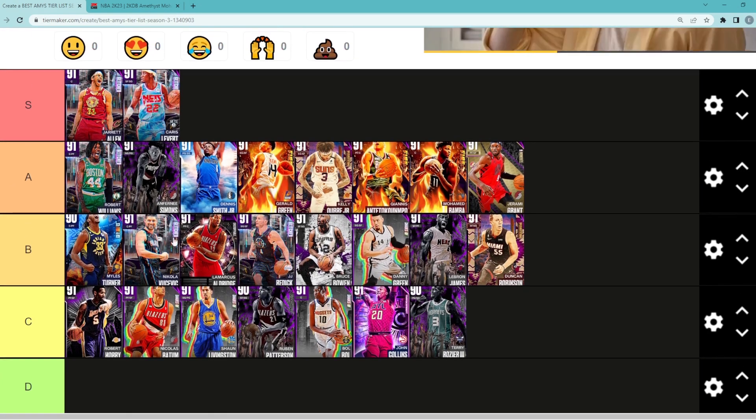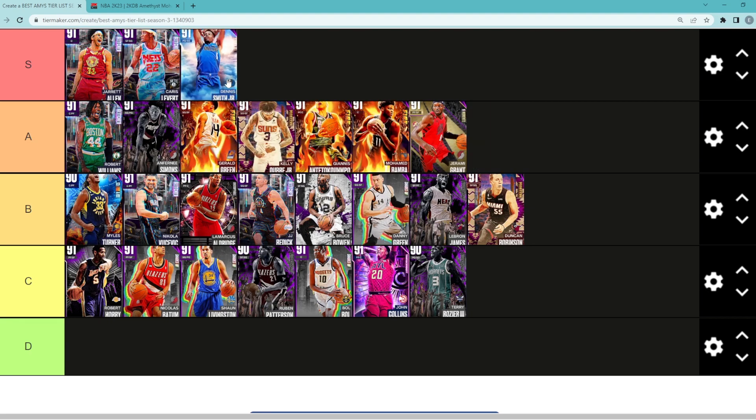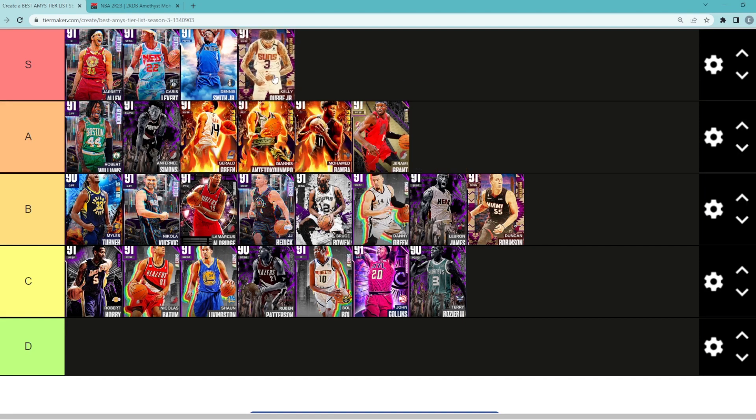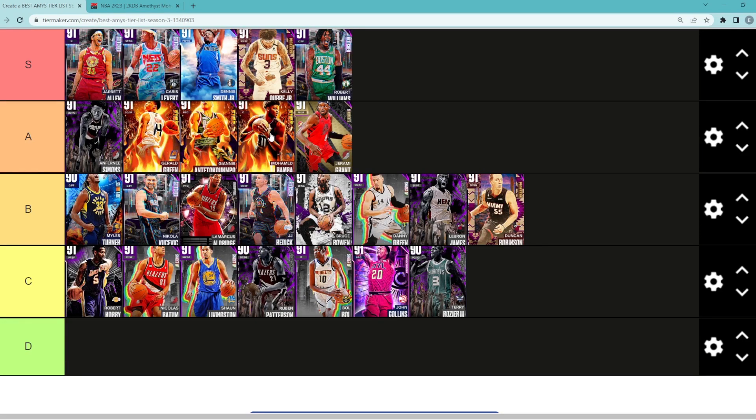Now we have to move three cards from A tier up into the S tier category. Let me know in the comments which three you would move up. For me, first I'm going to move Dennis Smith Jr. — I think he's the best Amethyst point guard in the game, better than Anthony Simons. Second, looking between Giannis, Kelly Oubre, and Gerald Green, I'm going to lean towards Kelly Oubre — I think he's a more complete shooting guard than Gerald Green. For the last S tier spot, I'm looking between Mo Bamba, Giannis, and Robert Williams. I'm going to lean towards Robert Williams because I've used that card a lot more than the others. But you could definitely make an argument for those guys in S tier. Let me know what you guys think about my Amethyst card tier list, and I'll catch you in the next one. Peace.